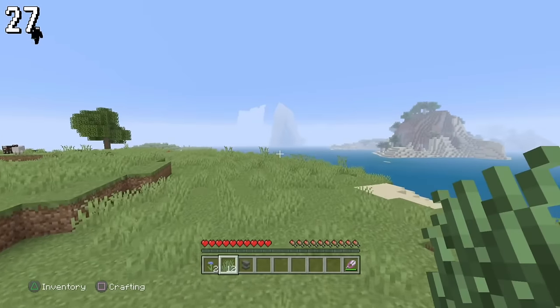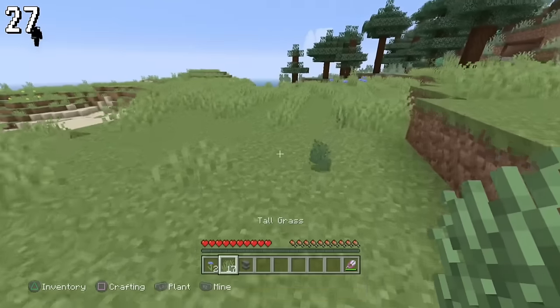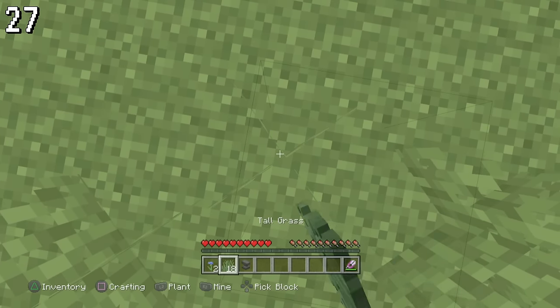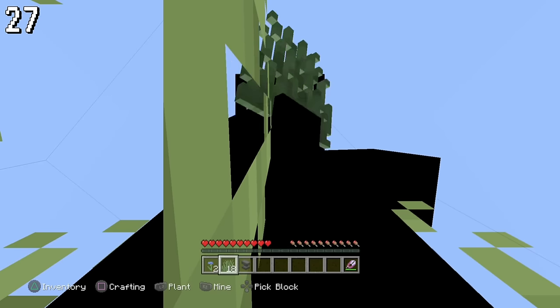The grass block for decoration can be placed on the ground, but it acts slightly different than any other block. If you try to place a flower again once it's already been placed, it won't let you. But with tall grass selected, the game will try as hard as possible — it knows it can't do it, but it will still try to use it anyway.